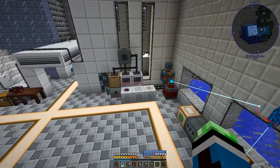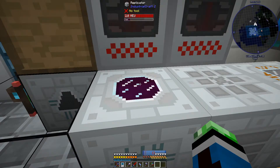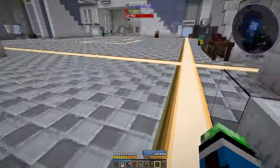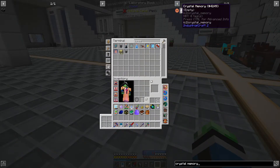One of the things I definitely want to do is automate the replicator - just get automatic replication of everything that I need, everything that can be replicated. Maybe except advanced computers, but everything else. I'm going to want some crystal memory. Raw crystal memory needs silicon dioxide which is a pressurizer, and clay dust.